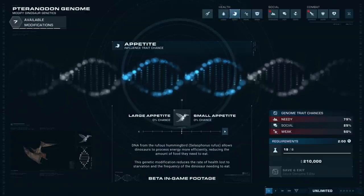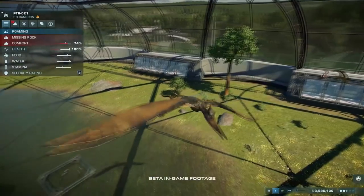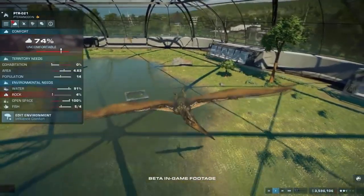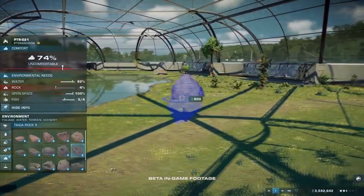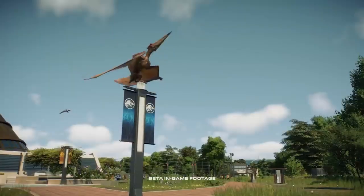All land, marine and flying reptiles can now be released from their own bespoke hatchery and can be changed at the genome level to improve their traits, such as resistance to disease and guest appeal. The interior of the aviaries can be tailored to the flying reptiles' needs in the same way it is done for the land dinosaurs. Players will need to be careful as unhappy flying reptiles like Pteranodon and Dimorphodon can break out from these enclosures, terrorizing the guests below.